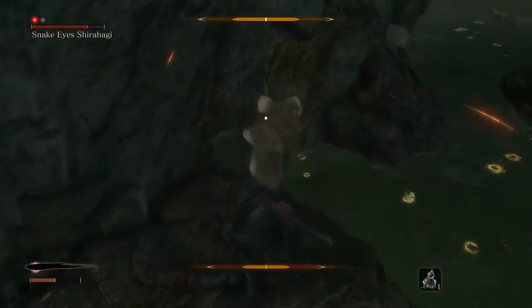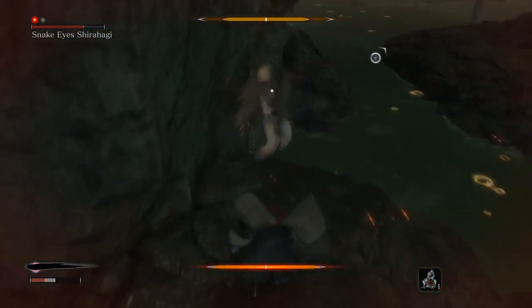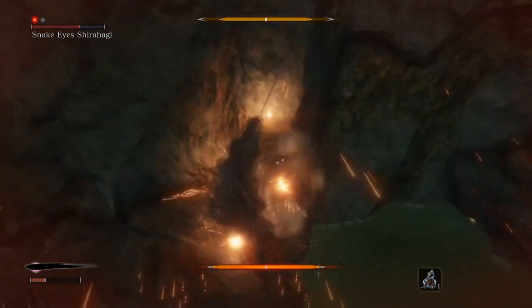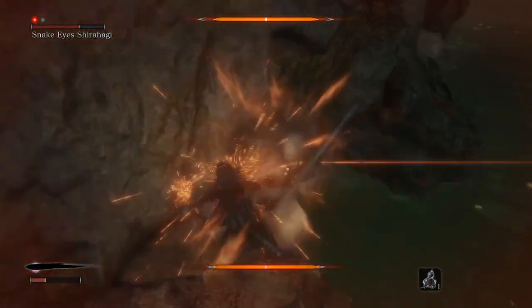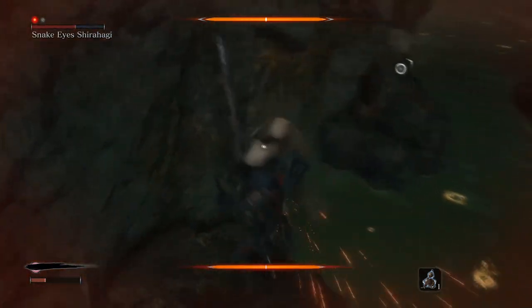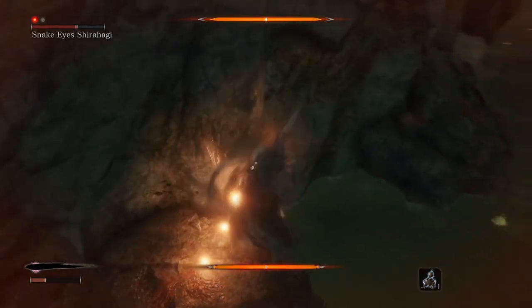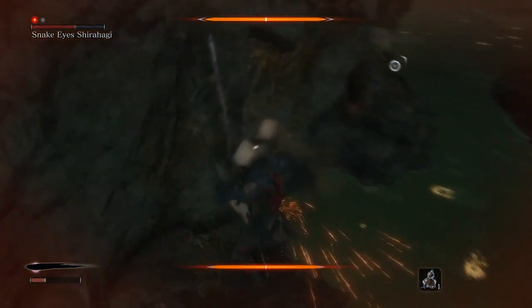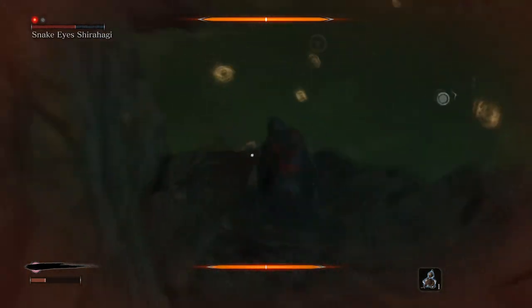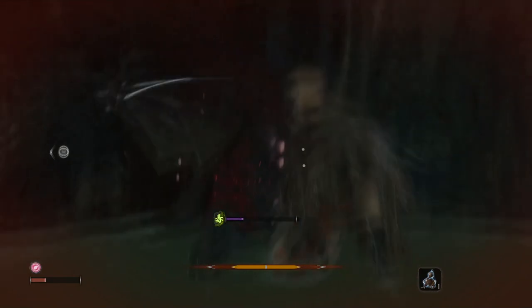Before Snake Eyes recovers, use an Akko Sugar and dash to the left. Prepare yourself to start attacking the moment the opportunity comes, and start swinging your sword fiercely to trap Snake Eyes into a corner. Once they are trapped, keep attacking until they use a heavy attack, signalled by a red glowing symbol. Once this occurs, lock on and deflect immediately. After a short amount of time, this dangerous foe will have perished and you will be able to continue.